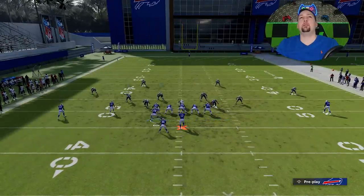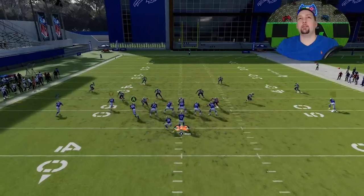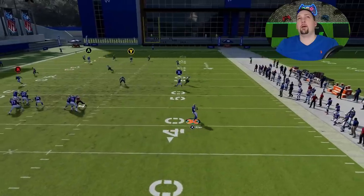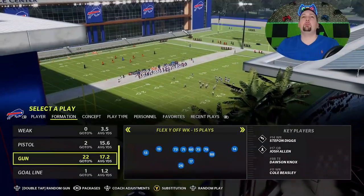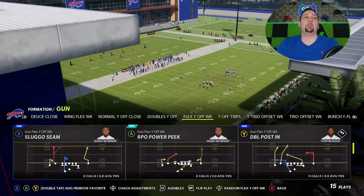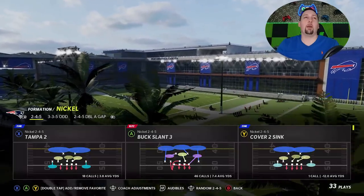Same setup with the tight end — double drags are a good check-down against pretty much any defense. I like to roll inside the pocket just to buy myself more time. The cornerback is out of play and I got a huge one-play touchdown. Very easy touchdown against cover three and cover four. That's pretty much every zone coverage, with the exception of cover four match.